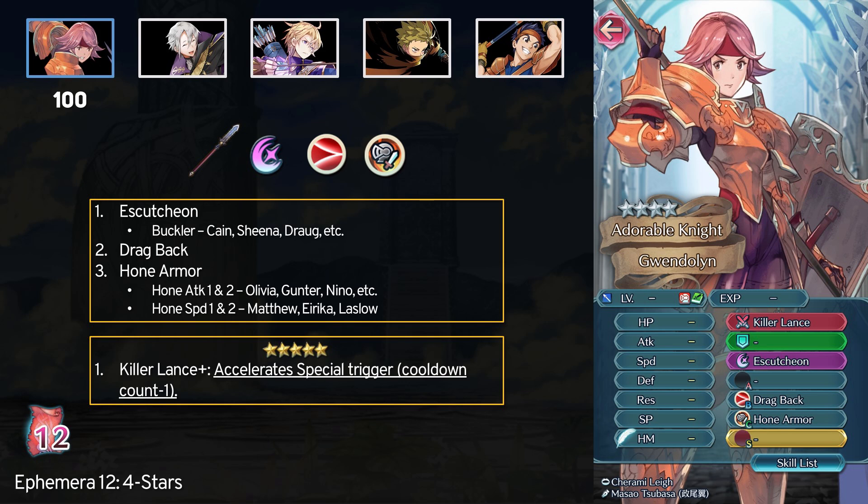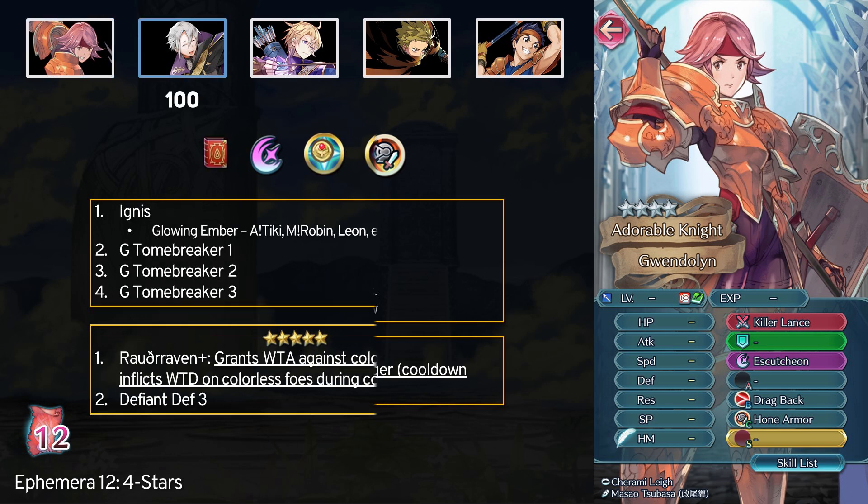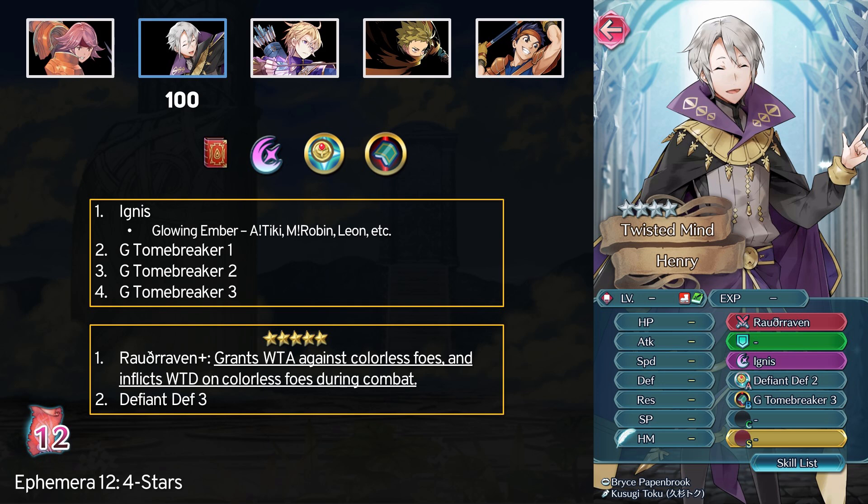At 5 stars you can then get the Killer Lance Plus which expedites specials, and you do need to evolve it into the Slaying Lance which just comes with more might. Honestly a pretty universal inheritable weapon. Next is Henry who at 4 stars offers Ignis and Green Tomebreaker. Ignis is fun for high defense units, and if you need a specific green mage counter then Tomebreaker can help you out. At 5 stars Henry is still the only holder of the Red Raven Tome, so if you want to make a Raven Tome build then you do need Henry.